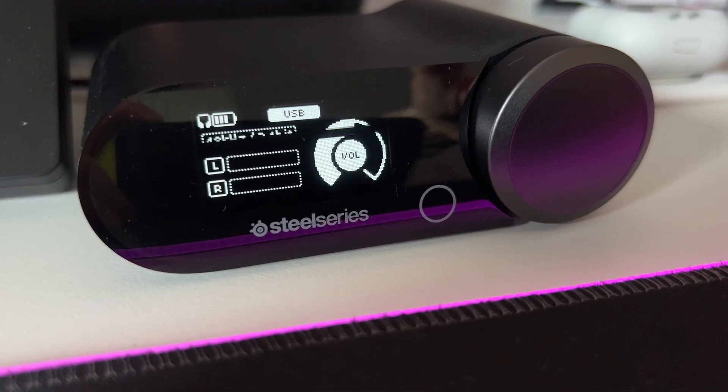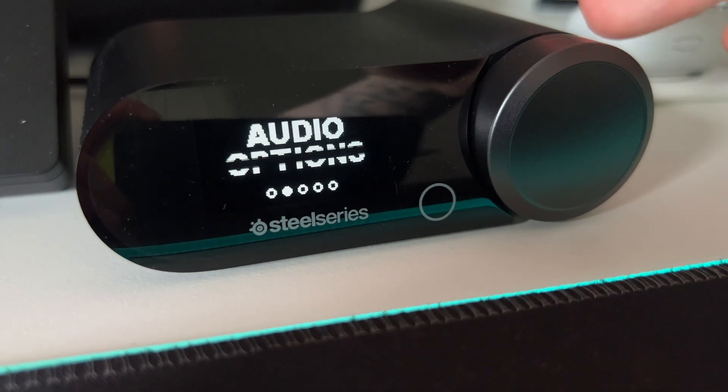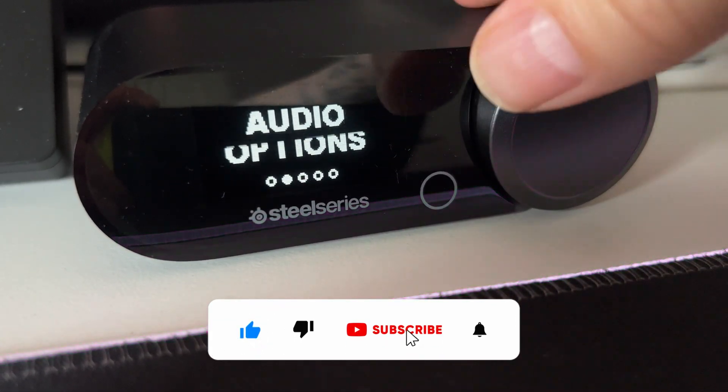The first tool we can use is the PlayStation itself. For entering the audio settings, just press this big button for 2 seconds and then move to audio options. One important thing is you have to close the GG software, otherwise all of the audio options here are not going to be available to change.